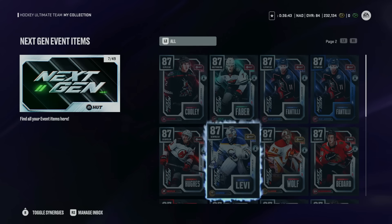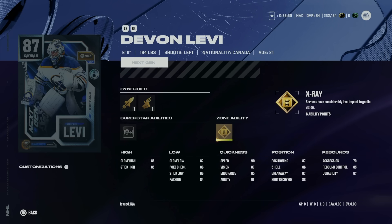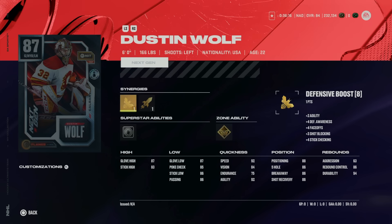Starting in D-Tier with the Buffalo Sabres' Devin Levi. He's got two skating boosts which is a nice synergy combo, and post-to-post is fine as his X-Factor. His attributes are actually quite good, however he's six foot. Until they figure out how to make smaller goaltenders more viable, it's always going to be a net negative and put you at a disadvantage online by using a goaltender under six foot three.